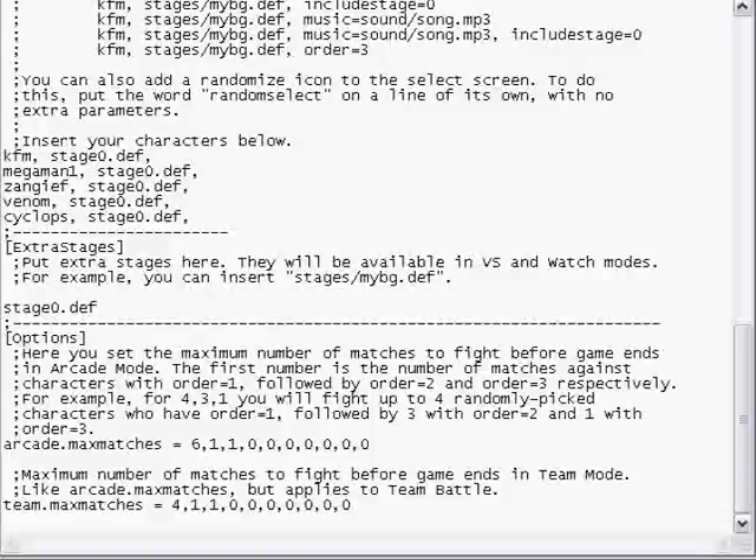We're going to go back into the 'insert your characters below' area. Say for instance you want to fight Mega Man first. Before you implement the orders, make sure each character has a stage attached to them. In the stage section we have stage0.def — I gave everybody stage0.def to make this tutorial simpler. Since we've got 5 characters, it's 5 orders. You're going to fight Mega Man first, so make sure everything is separated by a comma: the character name, then a comma, the stage name, then a comma, then type order=1. Mega Man is going to be the first person you fight.